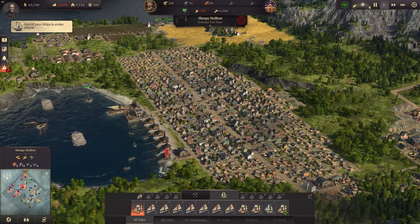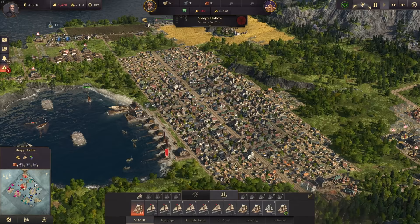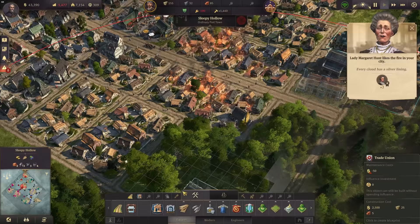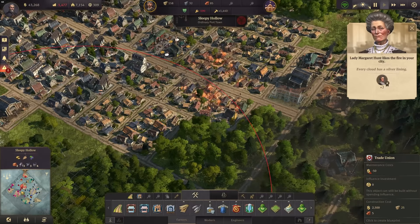Hello everybody and welcome back to a very stressful episode. We are finally going for Artisans now. We also have a few fires we need to look out for and the money is really bad. A bit of pressure was put off of us because Miss Hunt is now at war with Jing as well, so this is putting us at peace there again a bit.